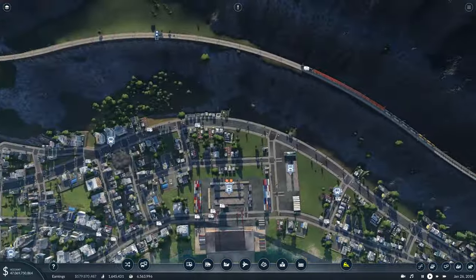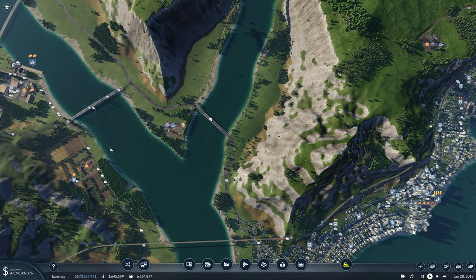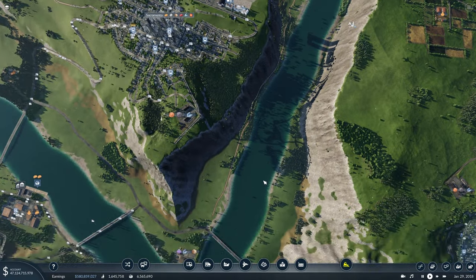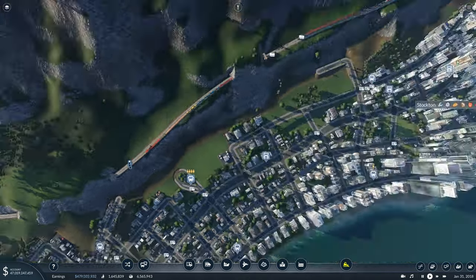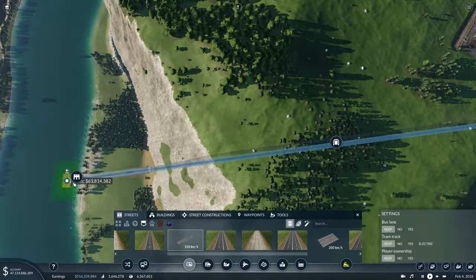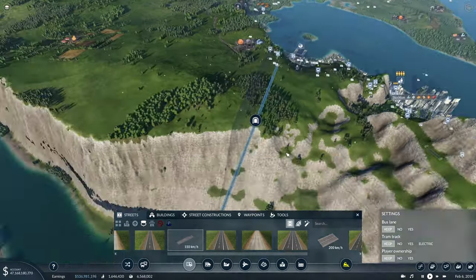Now that we have this, we can figure out where we're going to branch off of the city and come across here. One thing I want to keep in mind is I don't want our new road and this road connecting directly, because people might start to use this road to then come over and in — although that might actually help ease some potential future traffic and help spread things out a bit. So I think we'll grab a road and come right off of this intersection here and out this way. We are tunneling under a huge amount of land, so it is going to be quite an expensive project.